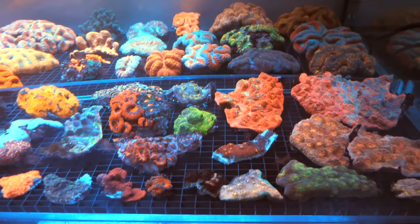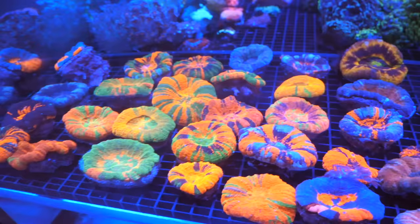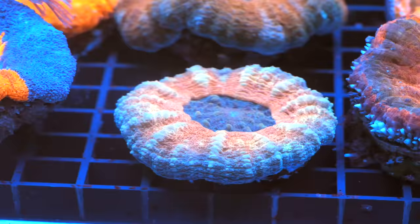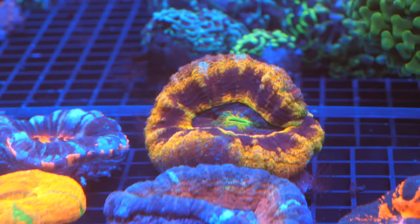It literally looks like candy in here. Look at all these unreal corals! Look at this — it's a scoli garden. What are some of the rare scolies you have? That one — it's so pretty. What is that one called? It's a Master Green. What does that go for? About two thousand dollars as well.